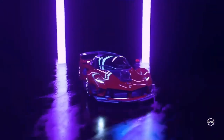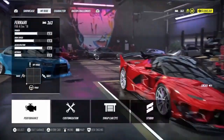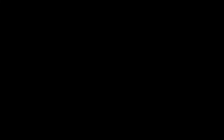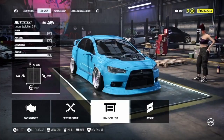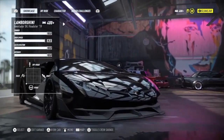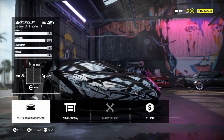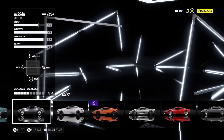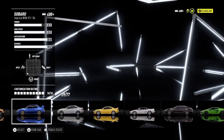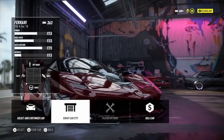Once you're in the garage, what you want to do is swap this car with any car you have on the showcase. I'm about to pull out the Evo because it's the first one there — it doesn't have to be the first one, just put out whatever's there. Just make sure the Ferrari is on the showcase. I'm going to swap cars and find the Ferrari. There it is — 363. I have two of them.